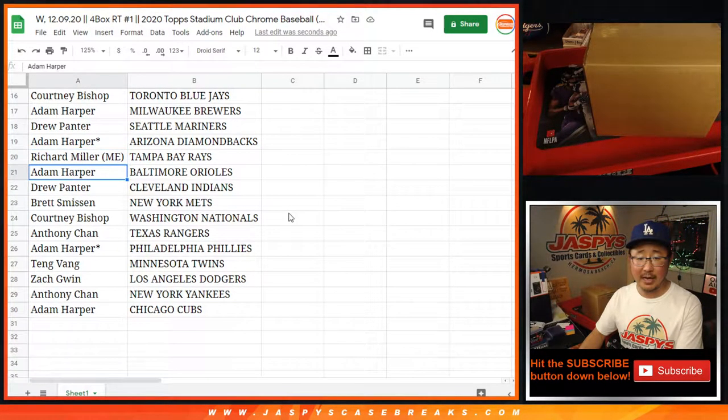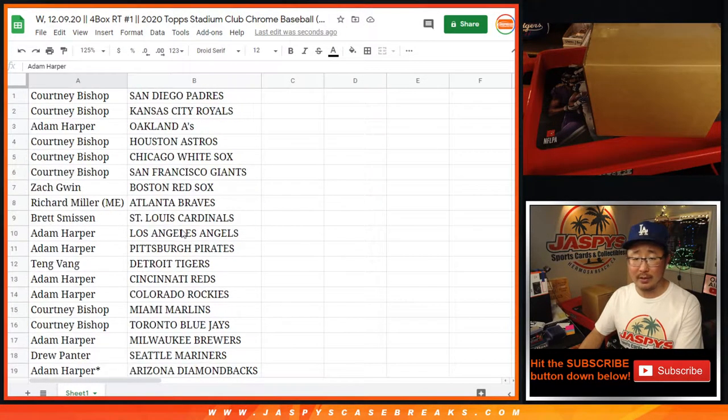Drew with the Mariners. Adam with the Diamondbacks. Richard with the Rays. Adam with the O's. Drew with the Indians. Brett with the Mets. Courtney with the Nats. Anthony with the Rangers. Adam with the Phillies. Tang with the Twins. Zach, you have my Dodgers. Anthony with the Yankees. And Adam Harper with the Cubby Cubs.